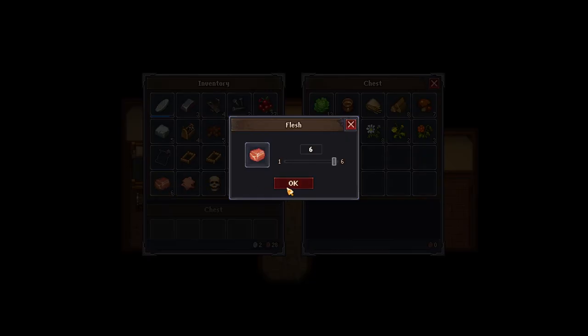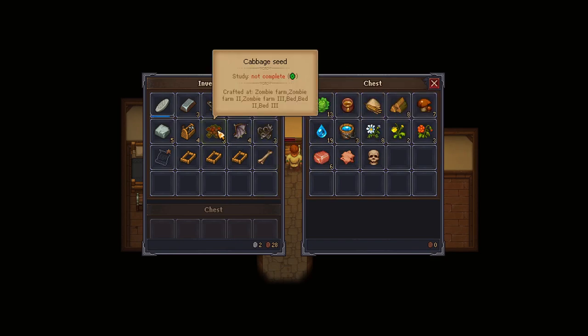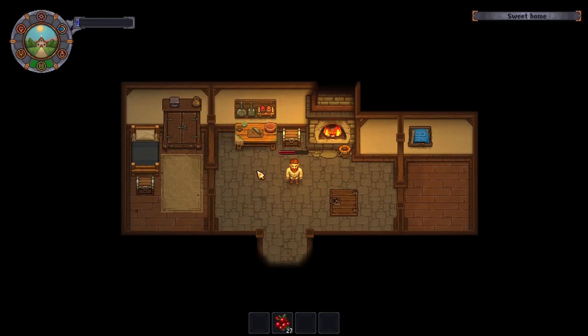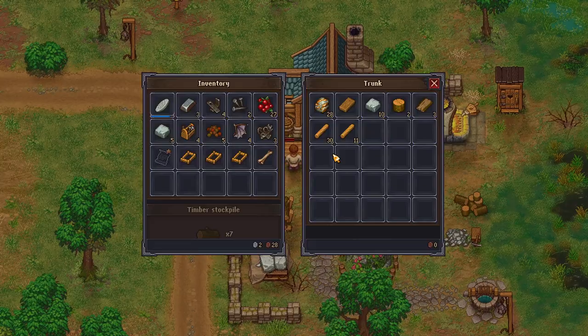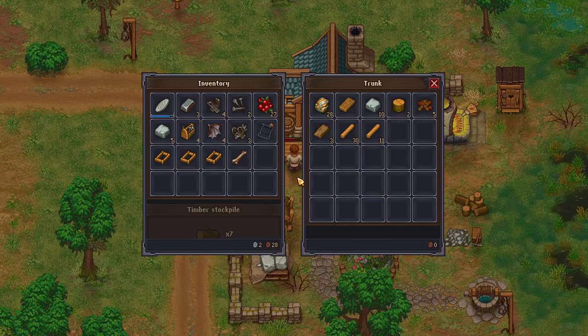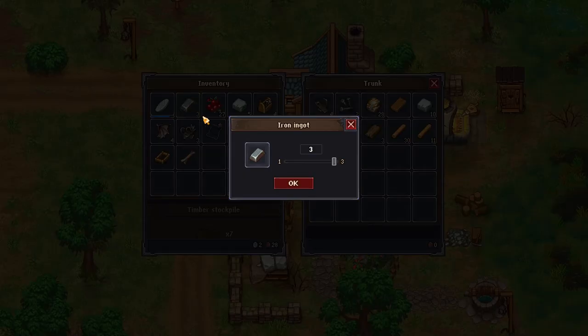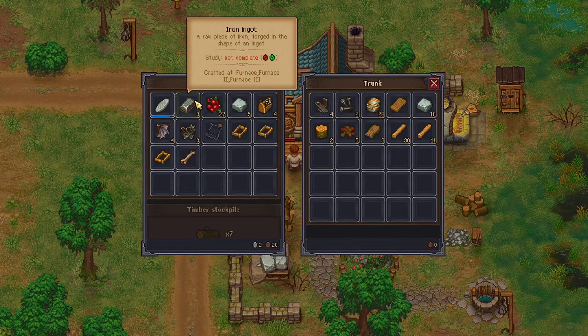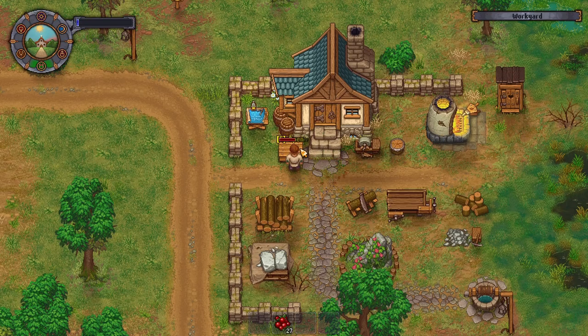I'm going to dump this flesh and the skull and all this stuff in here. Cabbage seeds — I don't know what I'm going to do with these, I'll just put them in here for the time being. Bat wings — I might be able to dissect them or something later on. We're going to put the nails here, scraps here. Iron ingots here.